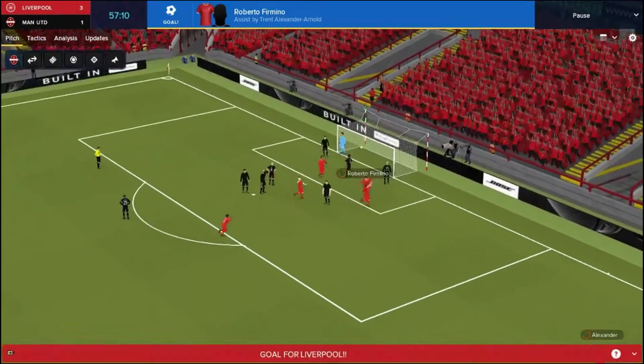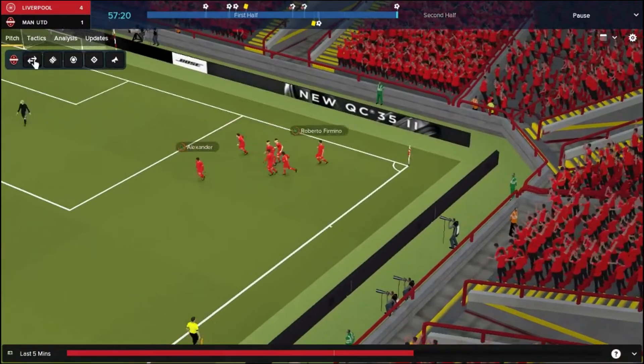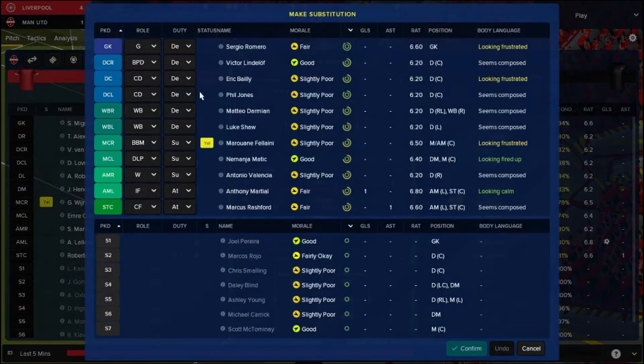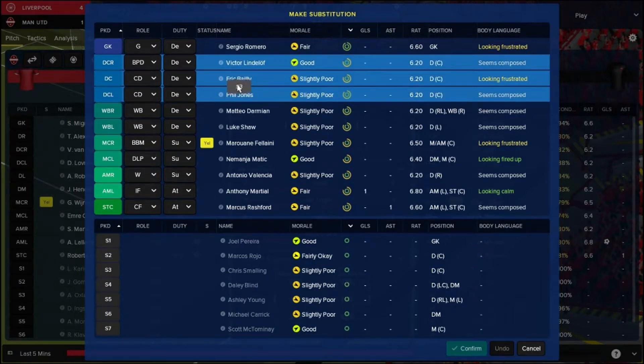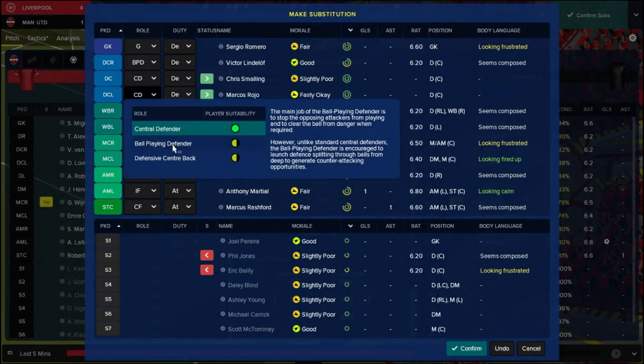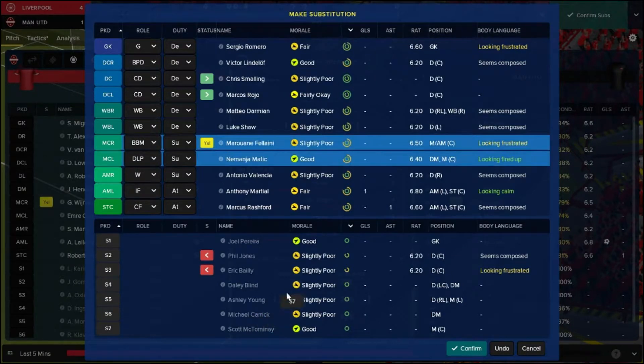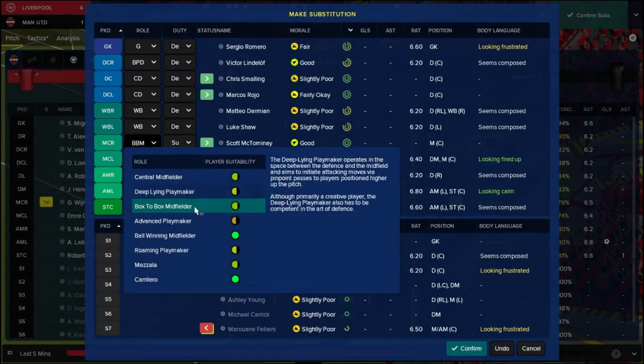Coming up to the hour mark and we're unmarked from a set piece again - this huge side with three centre-halves, Fellaini and Matic, and we're just not competing from set pieces. Firmino scores again - let's make some changes. All of the back five are having awful games. Let's go for Smalling to come on for Bailey, and Jones to be replaced by Rojo. In midfield we want to take Fellaini off before he gets sent off - let's bring McTominay on and give the youth prospect a bit of a chance. Triple substitution, though I doubt it will make much difference - they're all defensive players because that's all we've got.